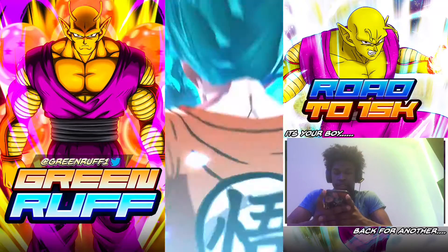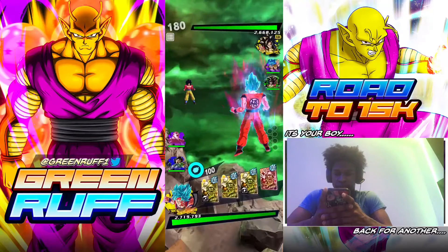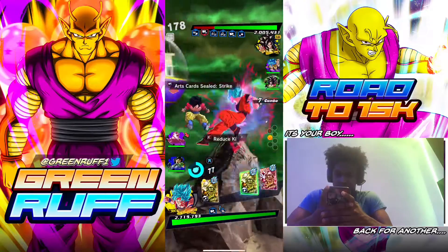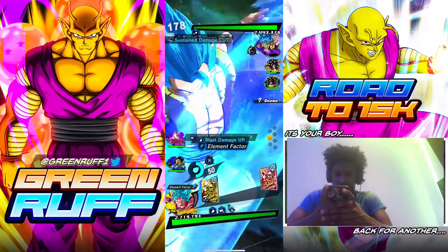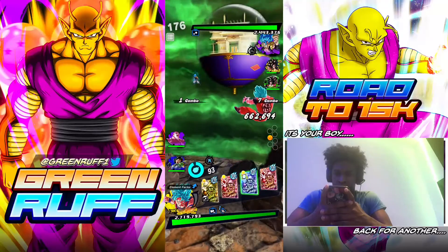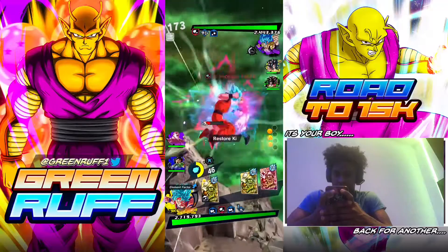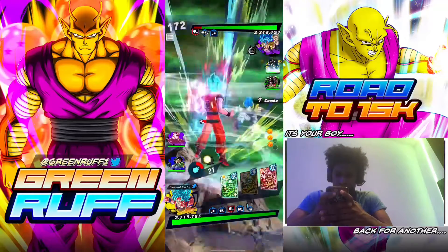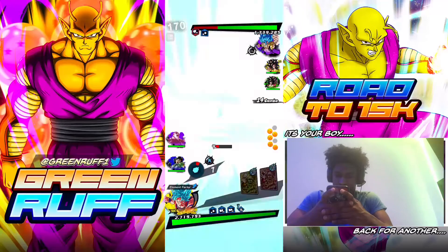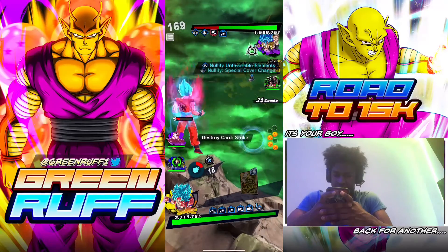Alright second match — I think we'll face Sands. I'm gonna immediately tackle, maybe just pop the blast card. If he wants to cover change, go to Gogeta — perfect, already got one of them out the way. Let me get the proper blue card. Pop the green card, pop this as well — look at how much damage I did, I did a lot.